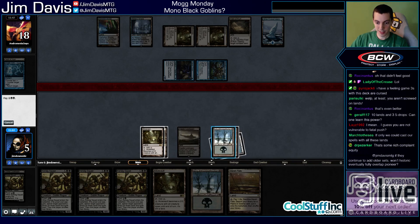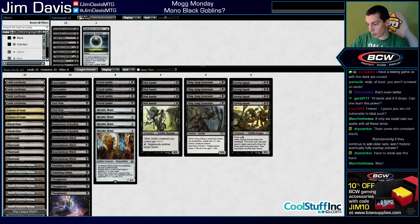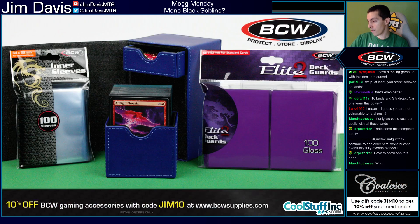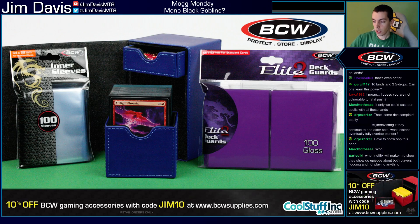They continue to add older cards - will historic eventually overlap Pioneer? No, because they're adding curated cards to Historic that aren't even in Modern, so it's specifically its own thing. They made real sure to make that its own thing, which is weird because there are so many formats right now. Remember, BCW Supplies dot com - best sleeves in the market, best deck boxes, best binders, best card sorting trays. Promo code JIM10, ten percent off your order.